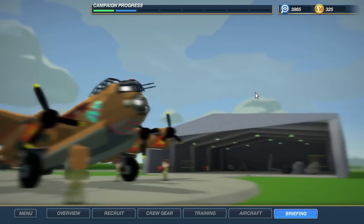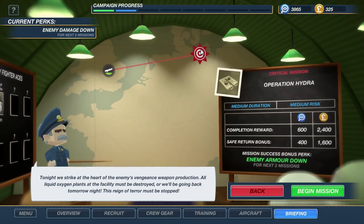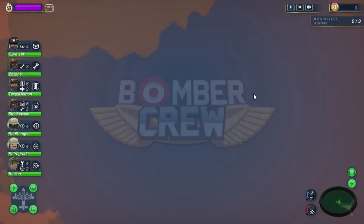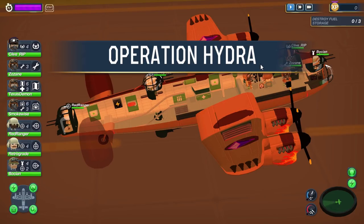Let's head into the briefing room and take on one additional mission — hopefully a tougher one so you can see exactly how tough this game can get. This one is Operation Hydra, a critical mission. If we succeed, we get enemy armor down for the next two missions, which means planes are a little bit easier to take down. Medium duration, medium risk, pretty high payout — 4,000 pounds for a successful mission. I'll take it on. It's critical to winning the war, after all — this is how you win, by doing the critical missions.